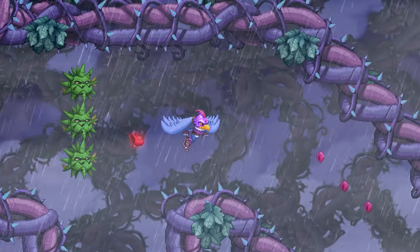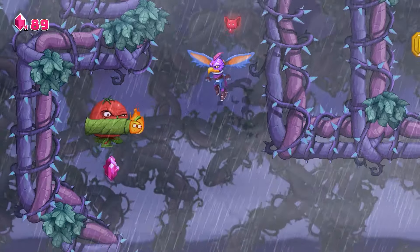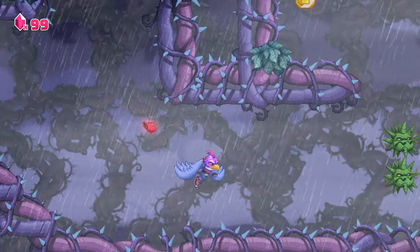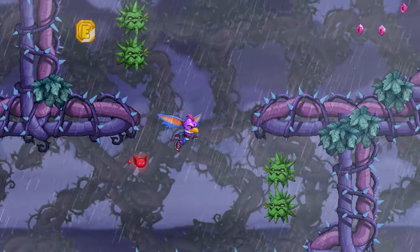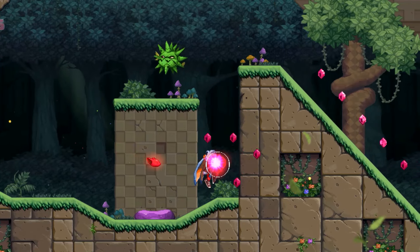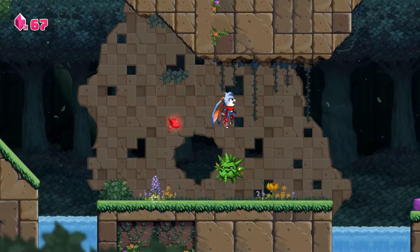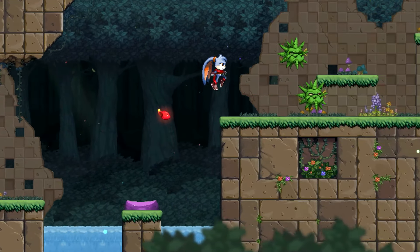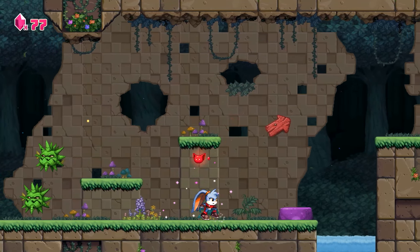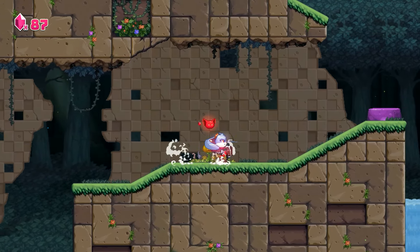We could mark the game down for unoriginality, but we think that's missing the point. It bites Donkey Kong's style so hard sometimes that obstacles can almost feel directly pasted from the SNES games. But that's a testament to how good Kaze and the Wild Masks is, and it doesn't miss a step throughout the lengthy campaign either, with no levels overstaying their welcome or lacking in either quality or variety. Like its inspiration, Kaze uses plenty of level gimmicks — gusts of wind, rope climbing, maniac chases — but it does so carefully and in smart, creative ways.